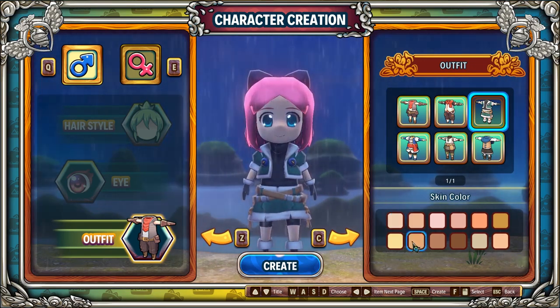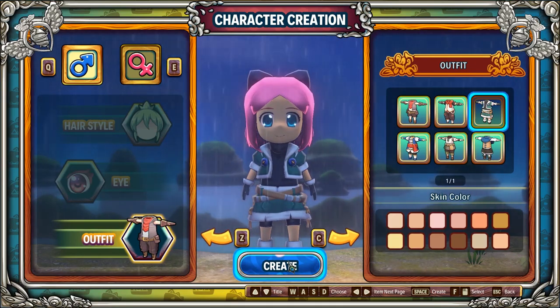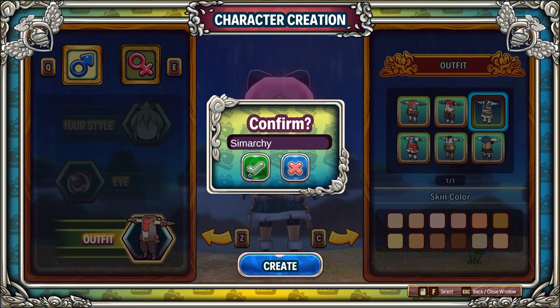You can select a male character instead, and obviously you can change their hair, but I definitely went ahead and left her hair how it was with the little bow because I thought it was adorable. So here we are naming her Simarchy, of course, just like me. And also if you guys are new here, my name is Simarchy, also known as Stephanie.